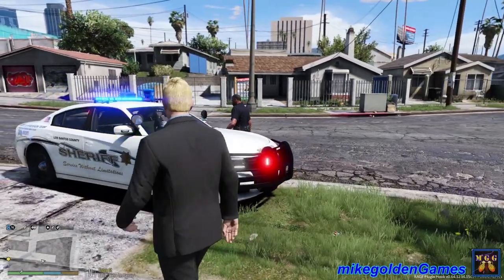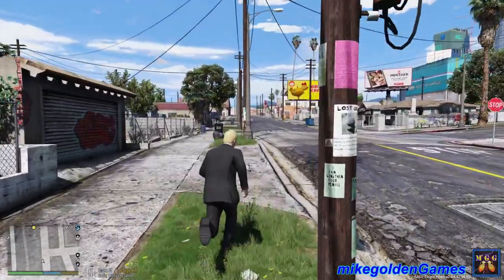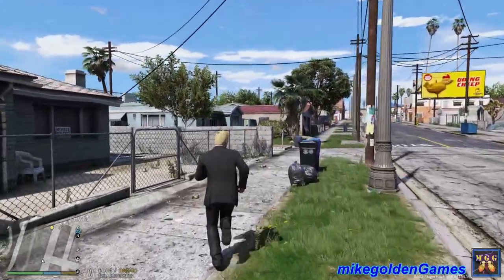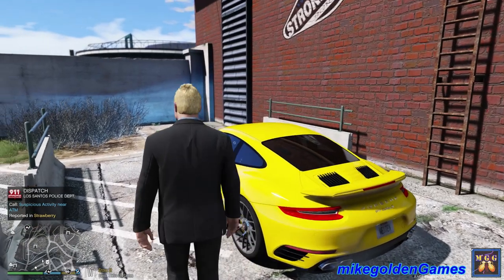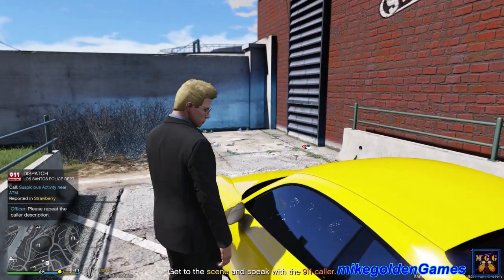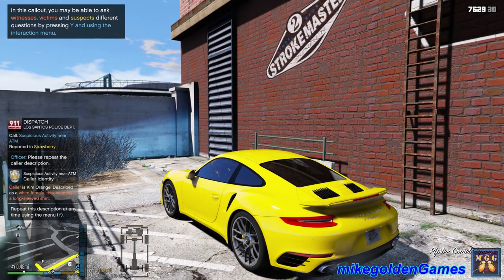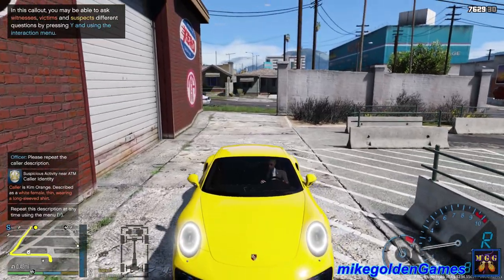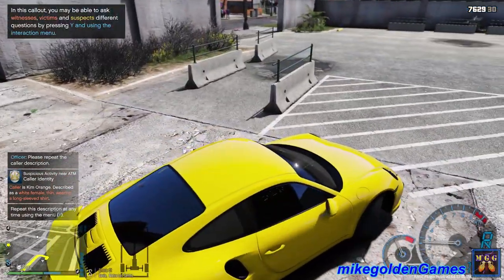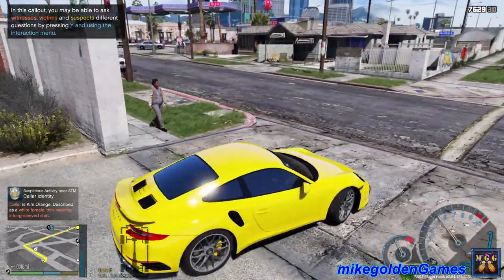Thank you for coming to grab this guy for me. He did have a handgun on him and a crack pipe. So anyways guys, we are gonna get back to our car now and we will continue this CIA patrol. It looks like we have reports of suspicious activity near an ATM. Roger that — a caller described as a white female, thin, wearing a long-sleeved shirt. Let's get out here and respond to this suspicious activity near an ATM.